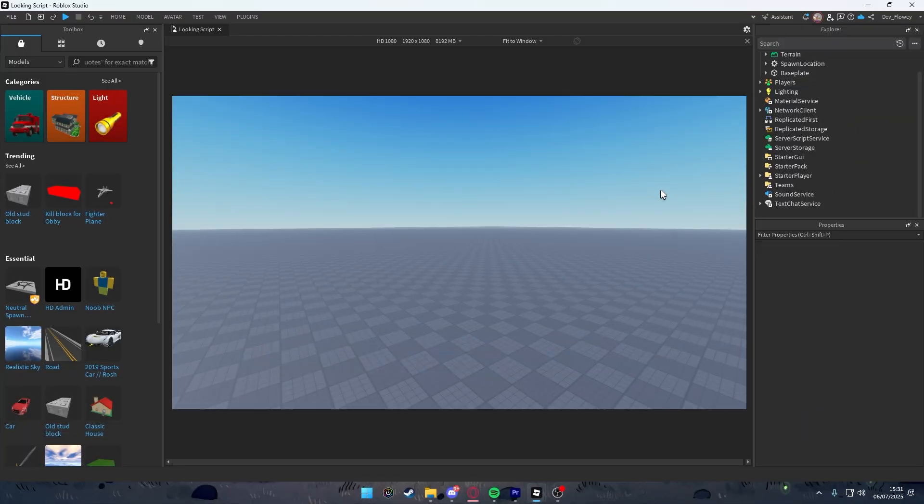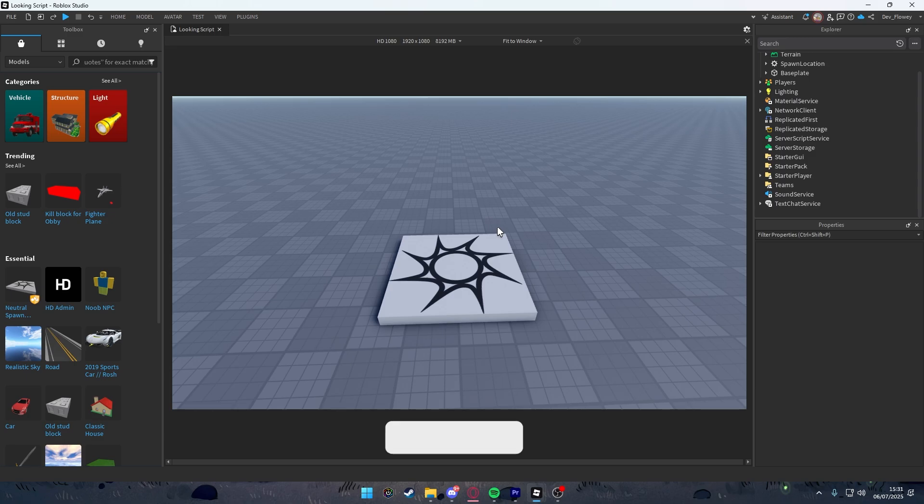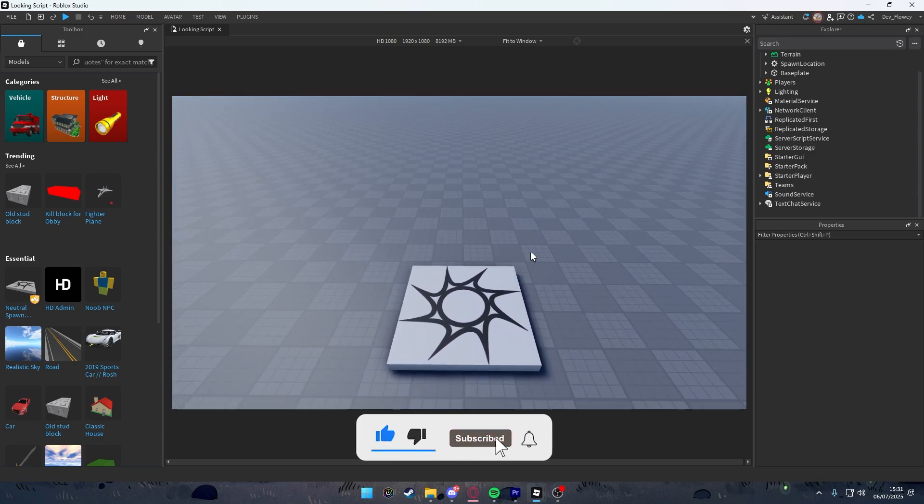Hello everyone and welcome to this new video. Today we're going to be making a red light green light mini game inside of Roblox Studio. We're going to celebrate the launch of Squid Game Season 3 by making this. This is a Part 1 series — I'm planning to make Part 2 and Part 3, making this an actual mini game that you can publish to Roblox and maybe make some income.